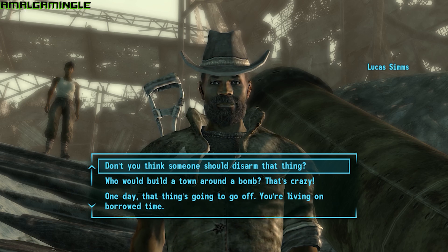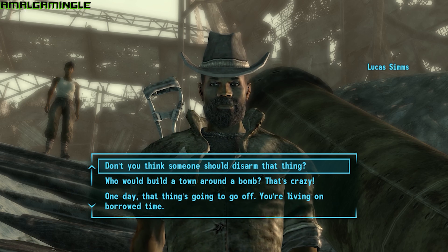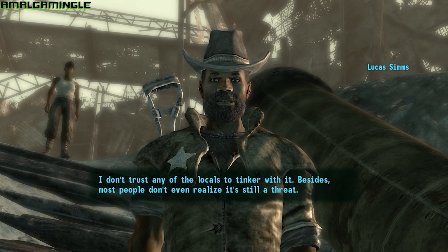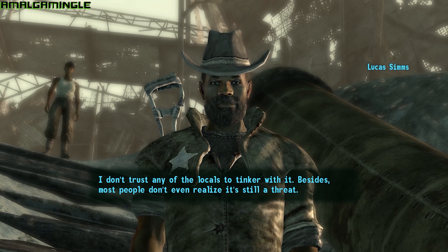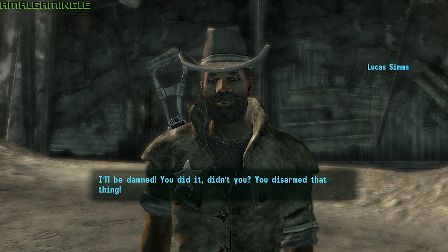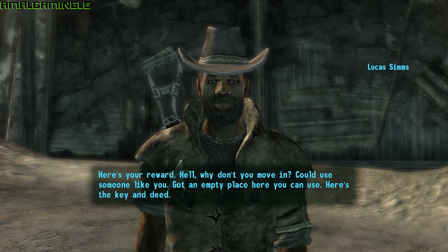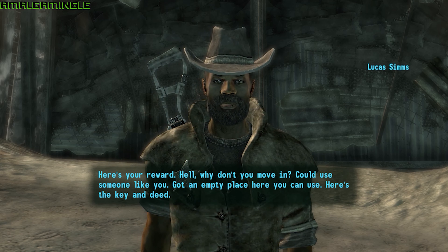When you first arrive in Megaton you'll be approached by Luke Sims, the mayor and sheriff of the town. After talking to him about your reason for being there you can ask him about the bomb, and regardless of your explosive skills you can offer to disarm it for him. You'll need a minimum explosive skill of 25 to disarm the bomb. If you disarm it for Sims, not only will you get a load of positive karma but you'll also be awarded a player home right here in Megaton, complete with your own robot butler.